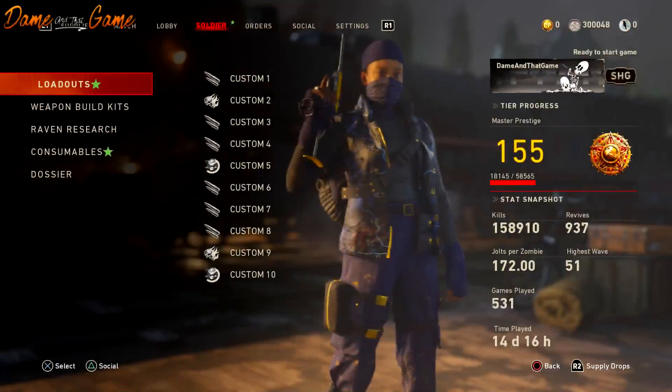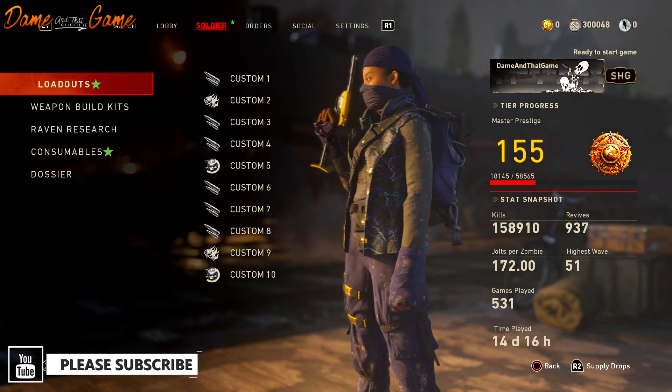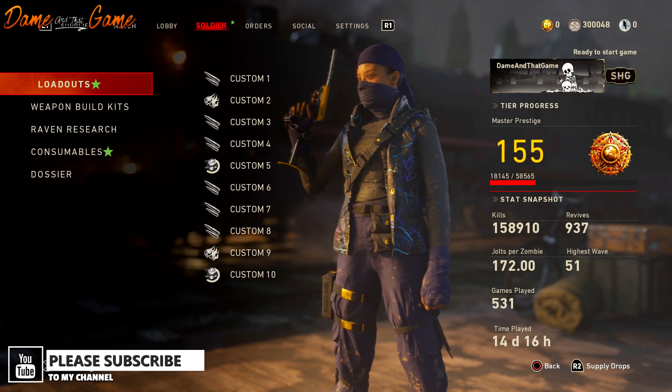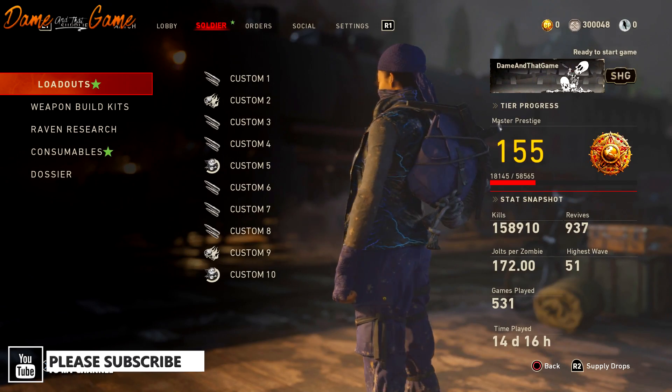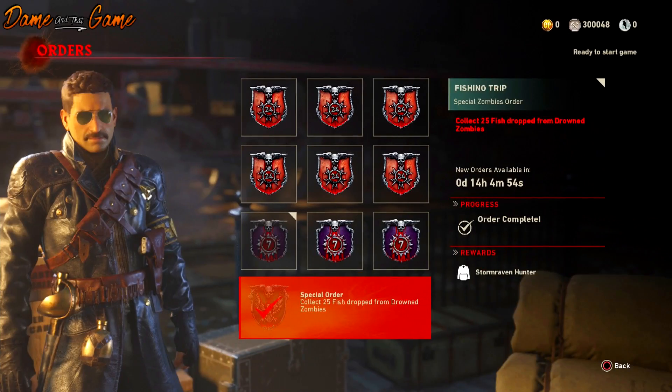This character does look just like the liberty strike characters — she's blue but she does have what looks like the original pack punch camo in her actual jacket. You've got actual lightning strikes going through her jacket. Now I'm not sure how long these actual orders are going to last — after completing mine it says I've got 14 hours left to wait before I could do my next challenge.